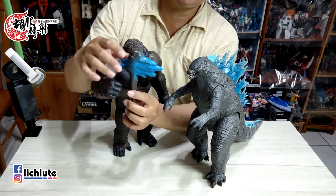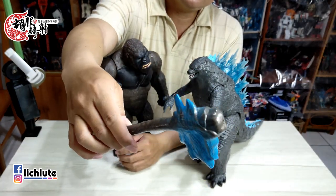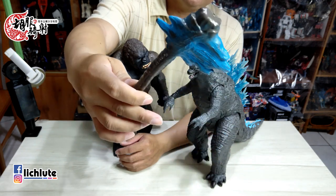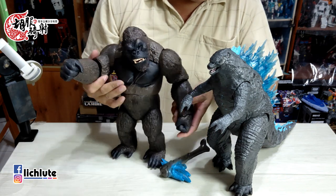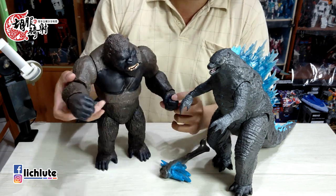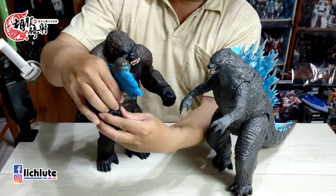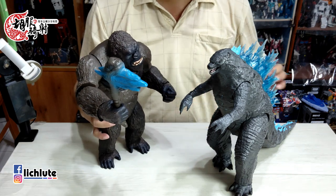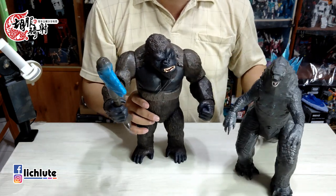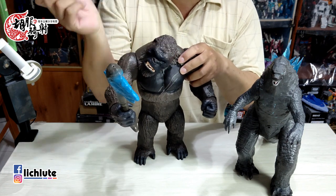怎么样能够打败哥斯拉呢？要用哥斯拉的背鳍做成的斧头才能打败哥斯拉，那怎么样能够拿到哥斯拉的背鳍呢？就要打败哥斯拉，就无限回圈了，不知道各位有没有看过这个梗图。这个斧头跟它的拳头是直接摁上去的，它这个手指因为本身是一个软胶件。斧头就是一个像是生物的遗骸做成的斧头，拳头因为只有这一侧能够把这个斧头给握进去，就用力把它给掐进去就可以了。